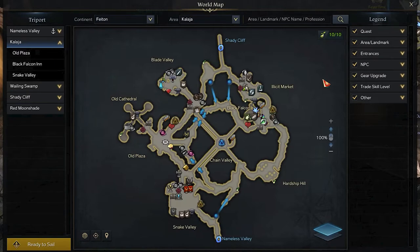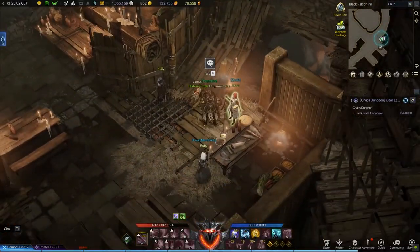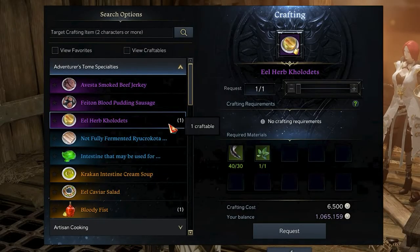Once you have all the ingredients, it's time to visit the Kalaya area. Start from its top right treeport called the Black Falcon Inn. To the left of the treeport location, you will find the Cook NPC hidden behind another vendor icon. You will be able to complete several cooking recipes, and the one related to this video is the Horde, which will convert the items you collected previously by paying 6500 silver.